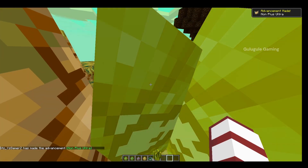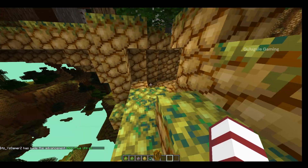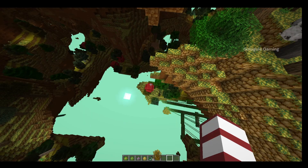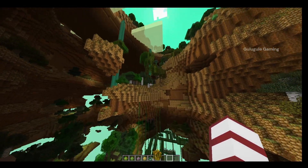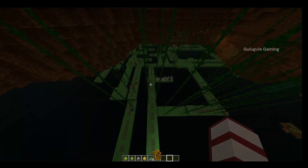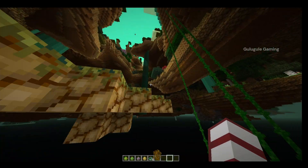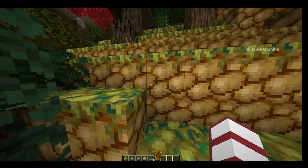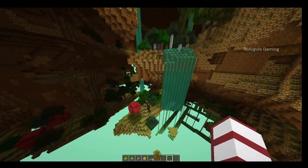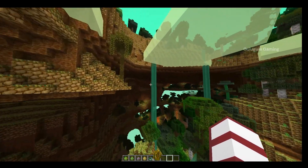Let's go and see what is here. What is this? How is this? There are green color blocks — what are these steps? Potato planks? These are different. The water is also green. What is this world? The whole world is in orange and yellow color.